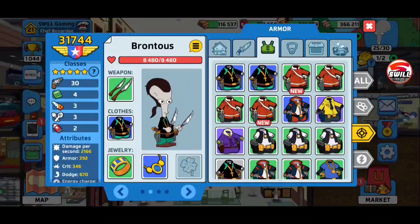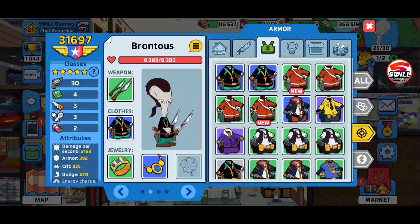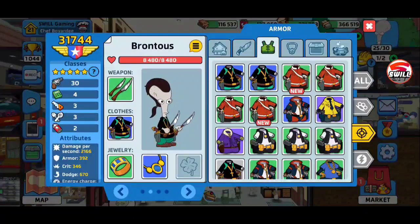Once you put the gunslinger armor on, DPS goes to 2166. But wait — we just lost something: when attacking it has a 23% chance of increasing dodge by 40. I don't know if that extra dodge is gonna be that much better. Let me see: 2163 with more crit at 335. Crit is what's gonna kill it, period — so we'll go with the higher crit option.